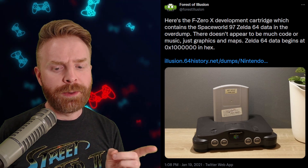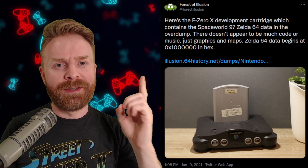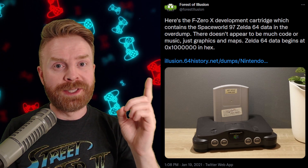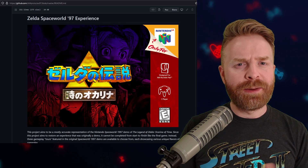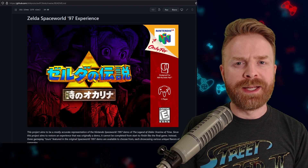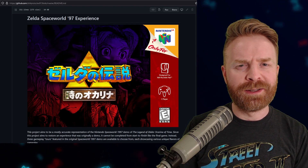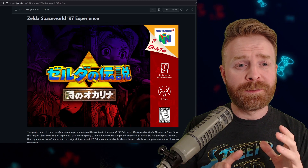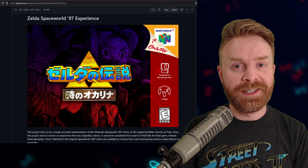Earlier this year in January, there was an F-Zero X development cartridge. They dug into the details and actually found code for the original Zelda 64 from Space World 97. Unfortunately, the data that was found was not a complete ROM — it was all over the place and fragmented. The developers had to work throughout the year to piece everything back together and add a few of their own interpretations to make it as close as possible to the original Zelda Space World 97 experience. And they succeeded.